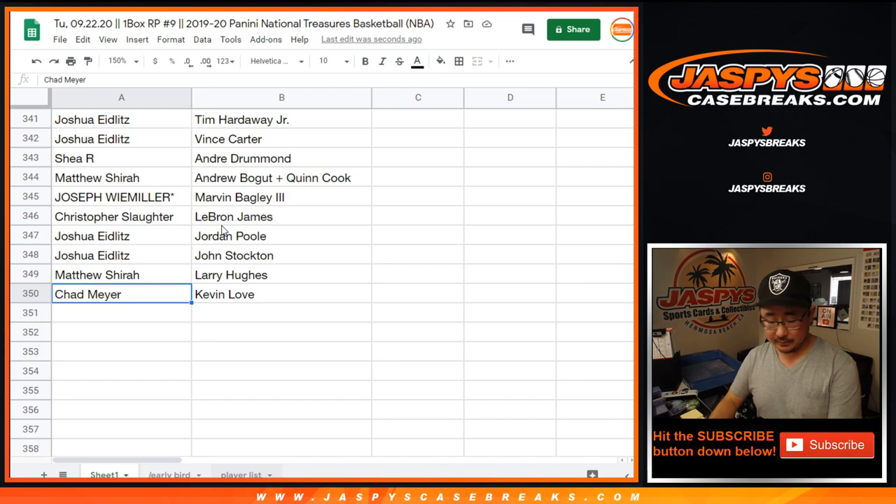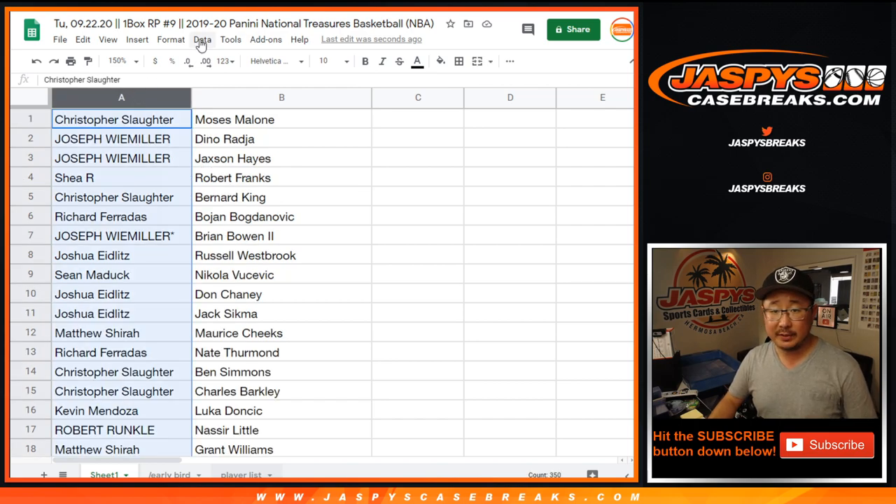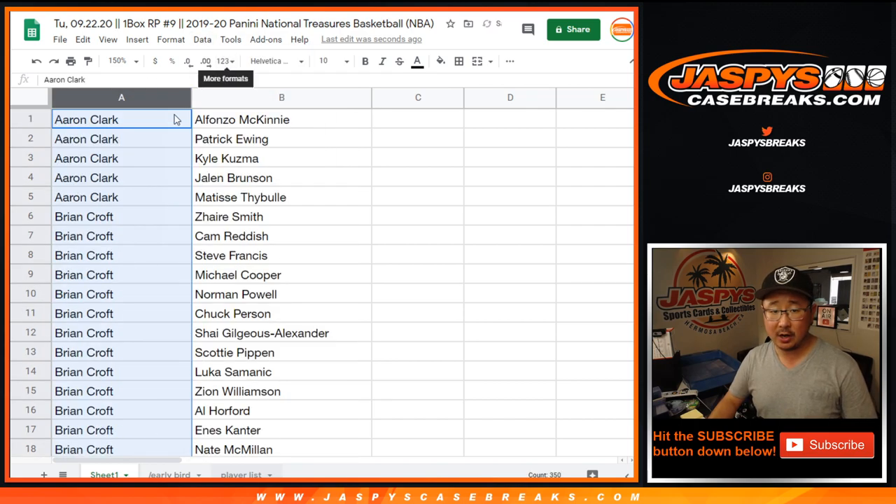Now, since we have all that, let's alphabetize by your first names — column A. So Aaron, there are your players right there.